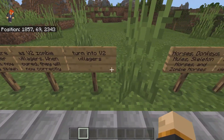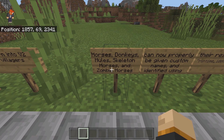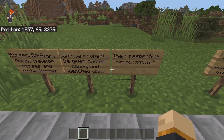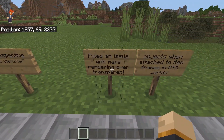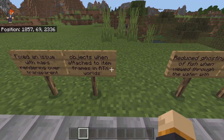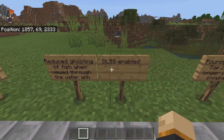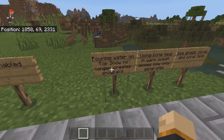Horses, donkeys, mules, skeleton horses, and zombie horses can now properly be given custom names and identified with their respective runtime identifier. They fixed an issue with maps rendering over transparent objects when attached to an unframed RTX world. They also reduced the ghosting of fish when viewed through water with DLSS enabled — that's also an RTX fix.